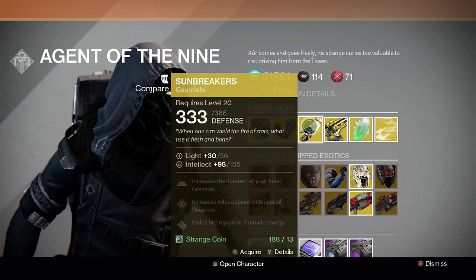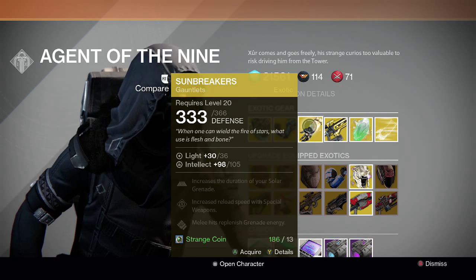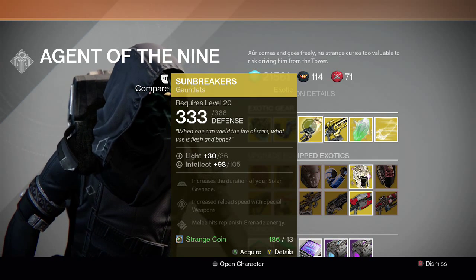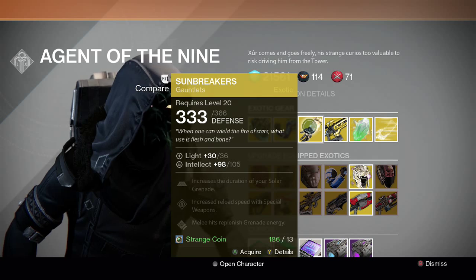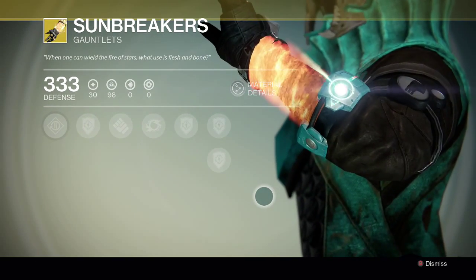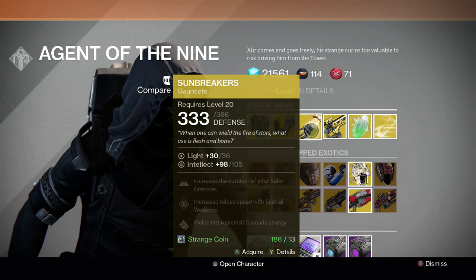For the Warlock, we got Sunbreakers once again. I think it's the first time he's sold it since Dark Below dropped. Sunbreakers — if you played the game from when it first came out, this item has sold an unbelievable amount of times, and here it is making a return at a higher light level and stat roll possibly. It increases the duration of your solar grenade, increases reload speed with special weapons, and melee hits replenish grenade energy. It's a pretty okay gauntlet — not the best thing ever for Warlocks. If you need it to get to level 32, go ahead, but there's better stuff like Heart of Praxic Fire.